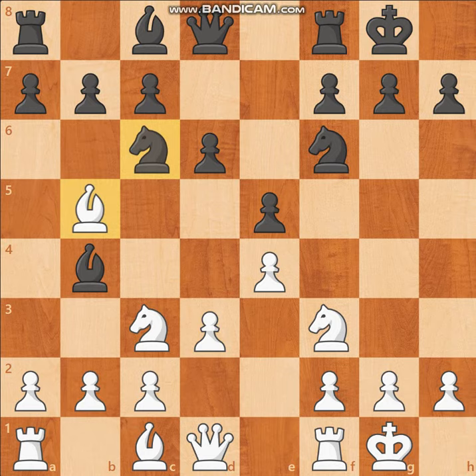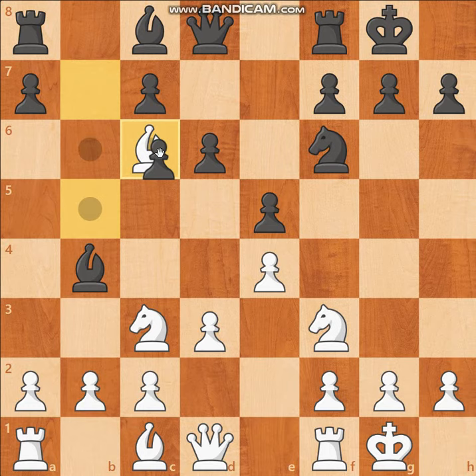Bishop takes C6, and this is where it starts to get interesting. Black can just continue the game normally and capture back, and all three results are possible in this position — it could be a draw, win, or loss. This is equal; it could go either way.